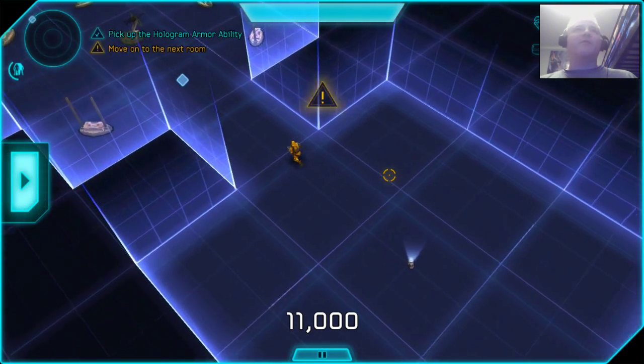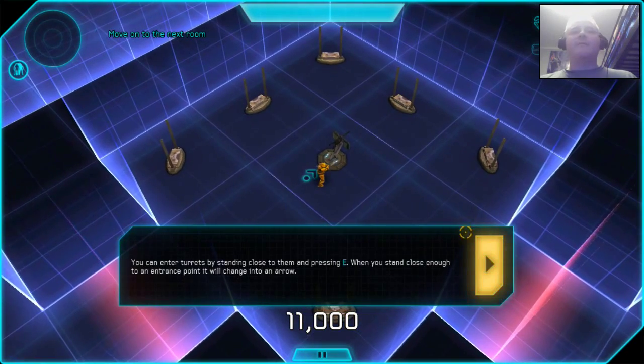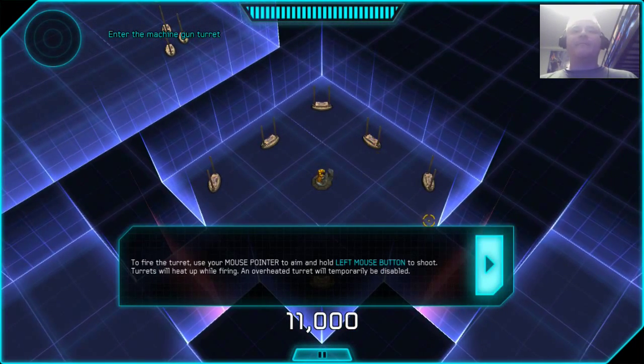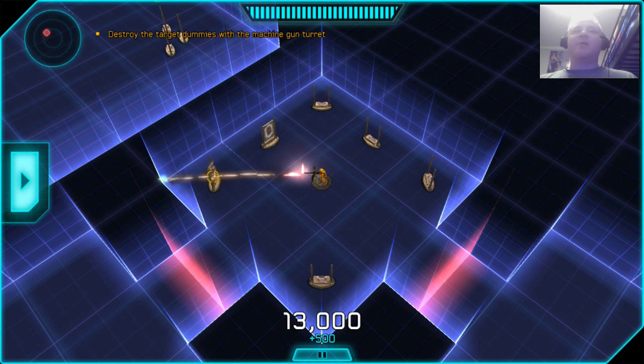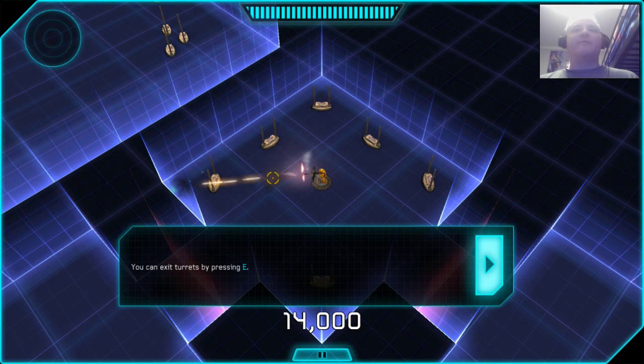Now I picked up regular armor, so I left my camouflage armor over there. Now I press E to jump on this, and then I just blow everything up. In the top right corner, you can see that my heat is overheating, and if I just keep shooting, I've overheated and then I have to let it go down. I could run away right now, but I don't want to. Anyway, that's how that works.